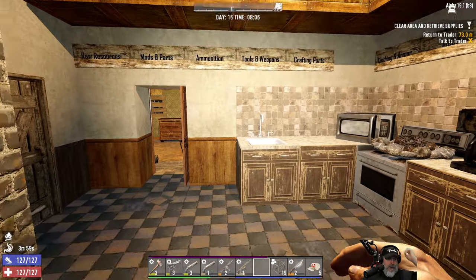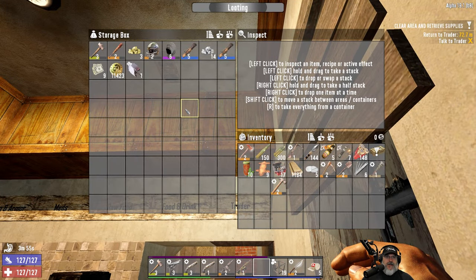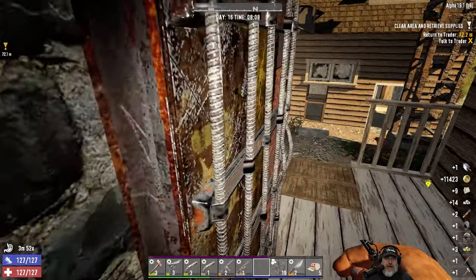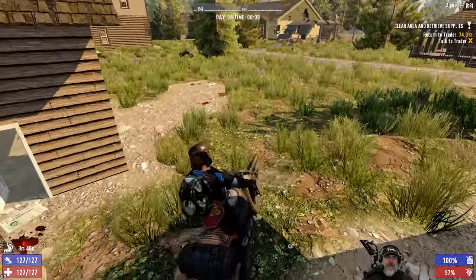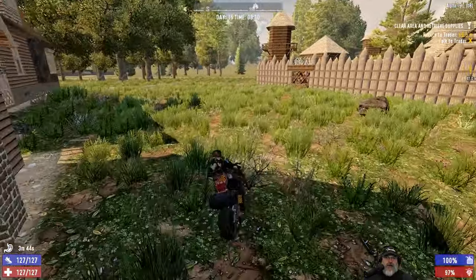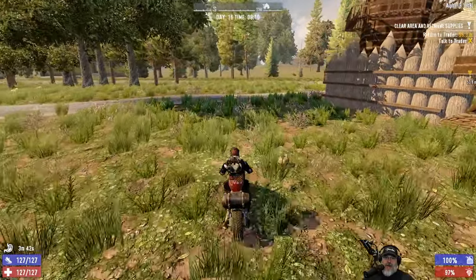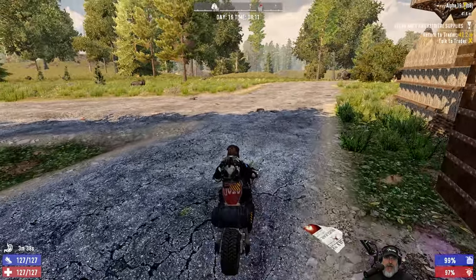It is Day 16, which means the traders have reset, so we're going to grab all of that stuff and go take a look at what Trader Hugh has for sale. We've also got quests to do, and we have a turn-in for him from last episode's quest, so let's do that too.